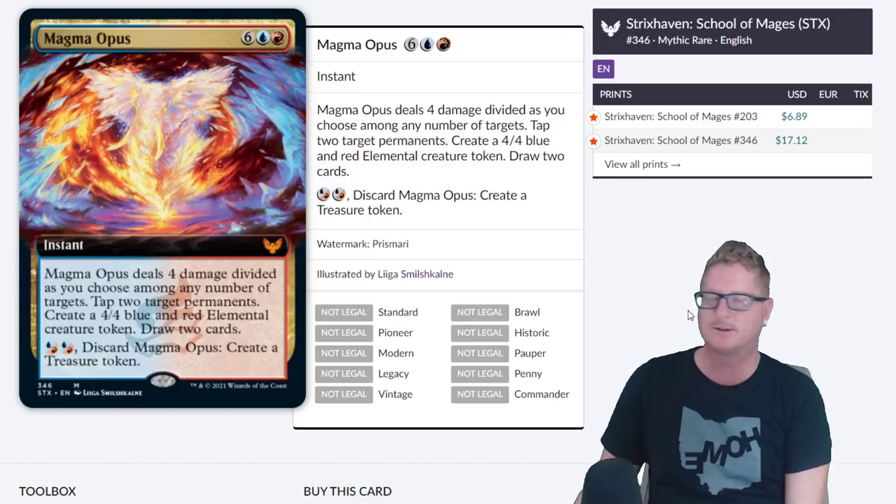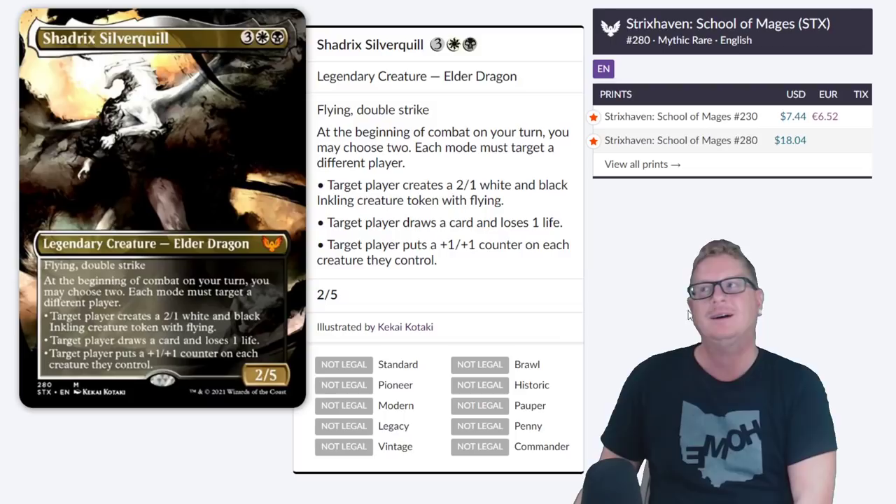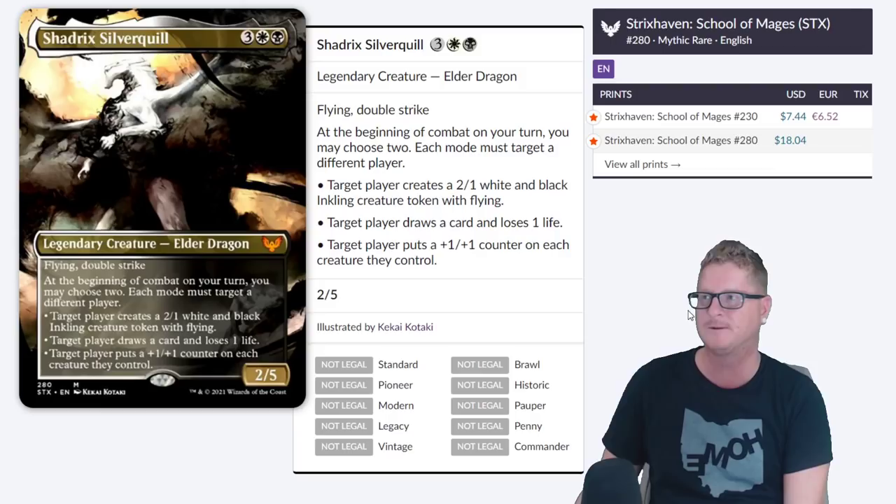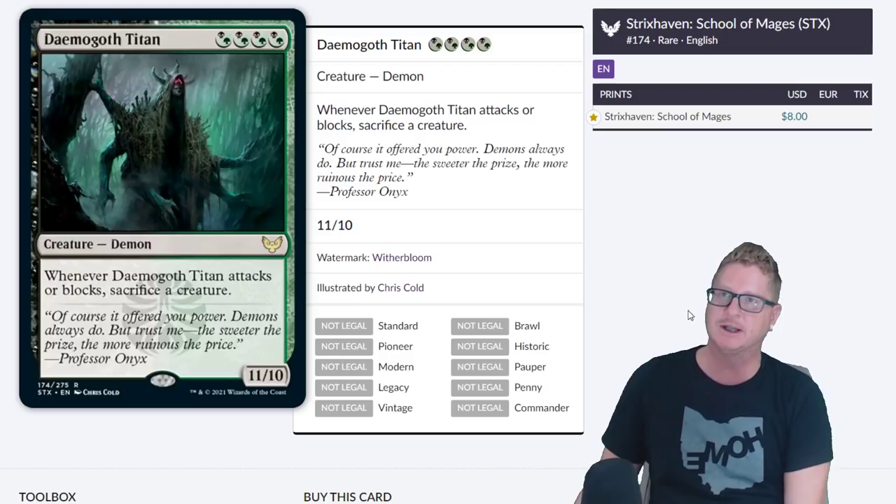So if it has a star it's a foil — I messed up on those, I apologize. Shadrix Helverquill — players are like 'I like the card,' and then the rest of the community is like 'it just doesn't do enough.' If you have a combat on your turn you may choose two, each mode must target a different player. It's got flying and double strike. Maybe if it targeted the same player that'd be kind of cool, but who knows.